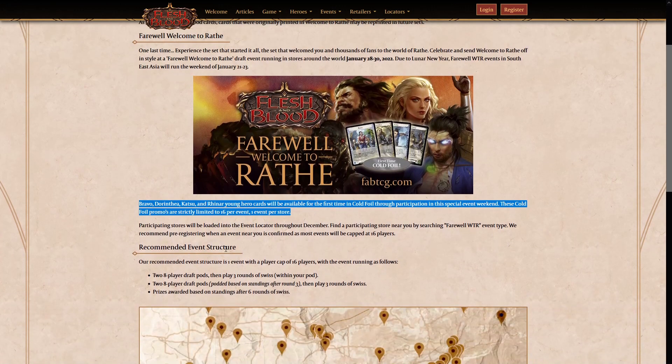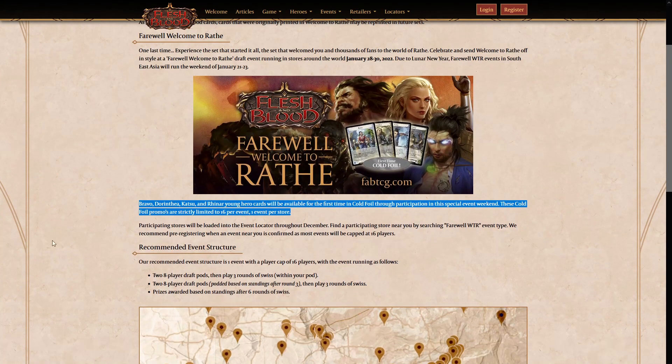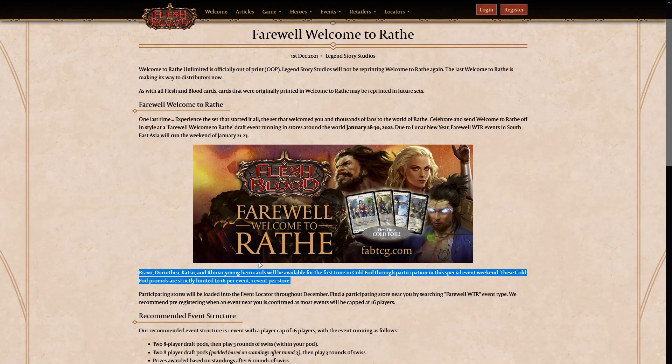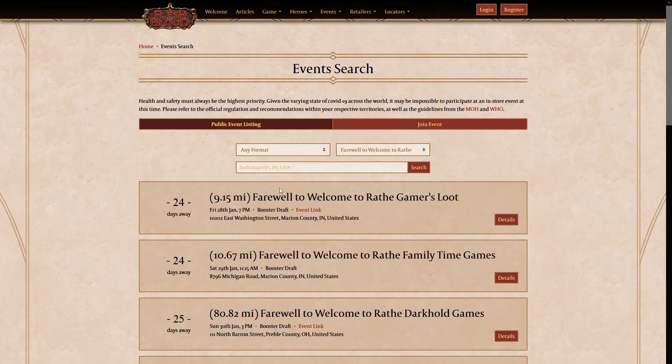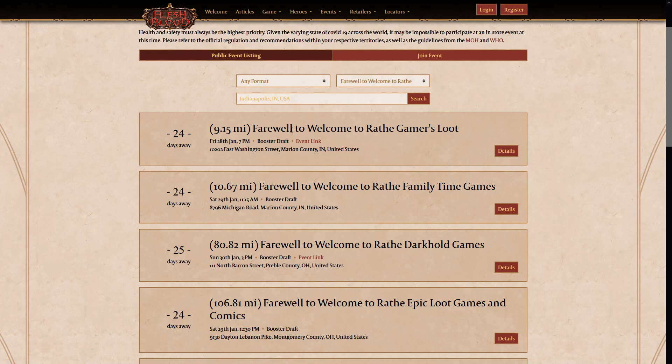So basically, if I understand correctly, there are going to be 16 foil promos — four of each hero sent to each of the gem stores, limit one per store, one event per store. So in order to get all four, you really need to go to four stores and play four farewell events, if you can even get in. Right now, within 100 miles, every single store is basically sold out 25 days in advance.